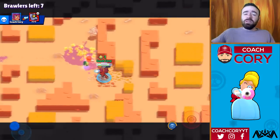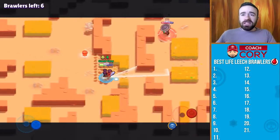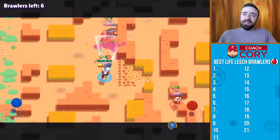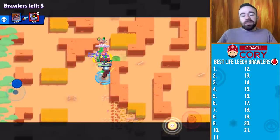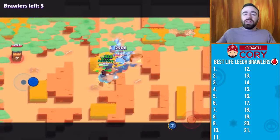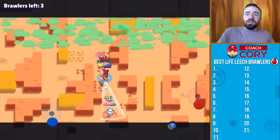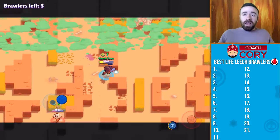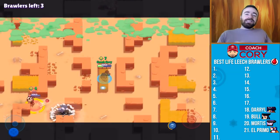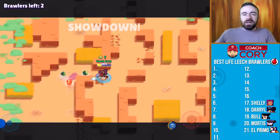Let's start at the bottom of the ranking for Life Leech and go over the bottom five quickly because they're just really not good. Tanks are really, really bad in Life Leech because people can just keep running away from you. At 21 it's El Primo, 20 Mortis, 19 Bull, 18 Daryl, and 17 is Shelly.